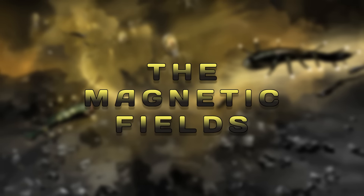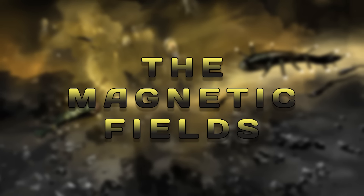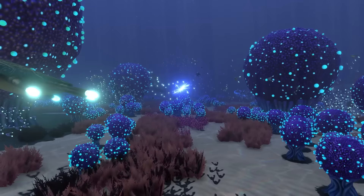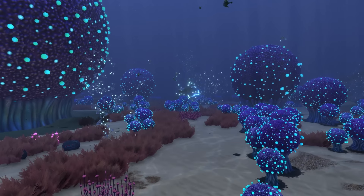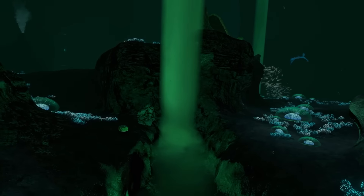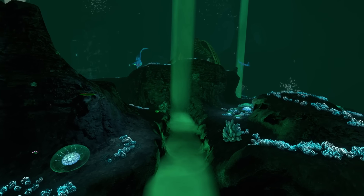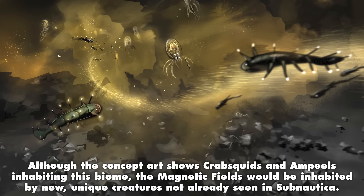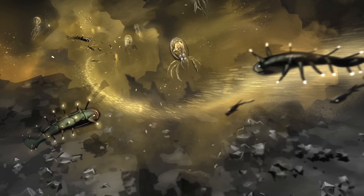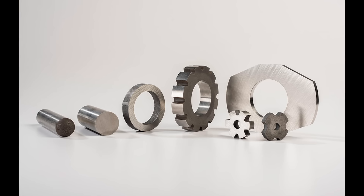Magnetite is a resource found in both Subnautica and Subnautica Below Zero. The PDA entry describes it as an iron oxide valued for its magnetic potential, used in many Federation technologies including sonar and torpedo systems. Biomes are often themed around a defining physical characteristic — some named for dominant flora like the kelp forest or bulb zone, others named for a universal physical attribute like the lava zone and crystal caves. I originally considered an acid zone with acid waterfalls spilling from cracks in the walls, but the idea ended up being too similar to the brine pools of the Lost River. Eventually I settled on a magnetic-themed biome known as the Magnetic Fields, caused by the seafloor being composed almost entirely of iron alloys high in aluminum, nickel, and cobalt — known as alnico alloys — which can produce strong natural magnets.